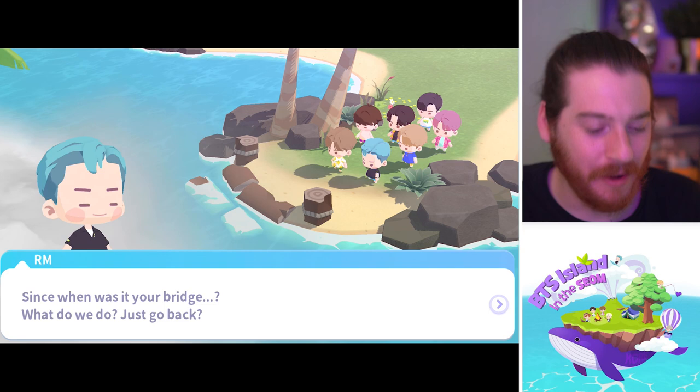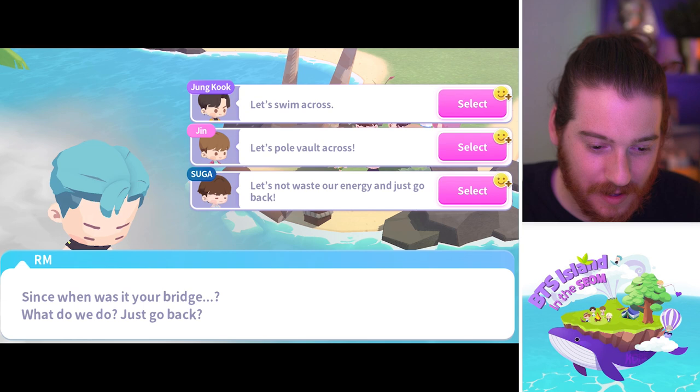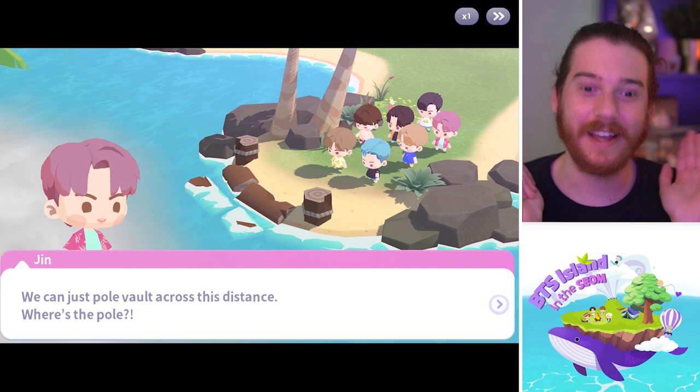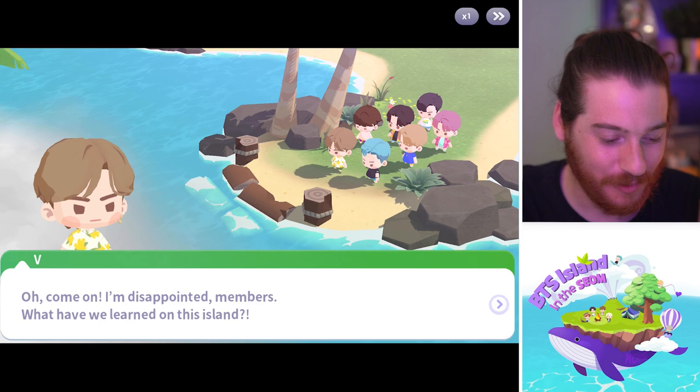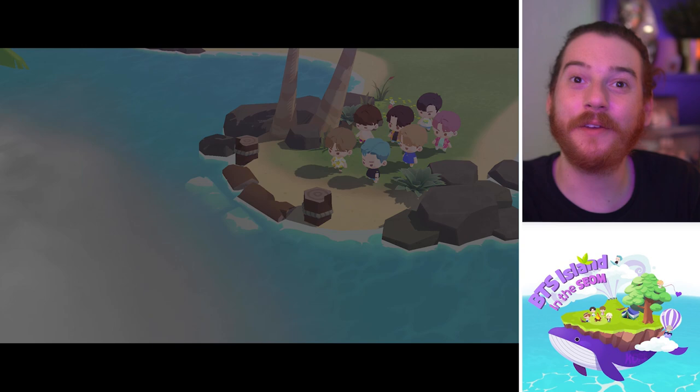Oh no, the bridge collapsed! Whose bridge? What do we do — just go back and swim across? 'Let's pole vault across.' Let's not waste our energy, just go back. Kind of want to see him pole vault so let's do Jin. Oh — I forgot to show y'all, it's the Permission to Dance hair! I didn't put a swimsuit on him yet. 'We could just pole vault across — where's the pole? Don't do it — do you want that to be the last thing you do?' 'I'm disappointed members. What did we learn on this island — we can do anything!' Everyone grab your hammers, we gotta build up the bridge.